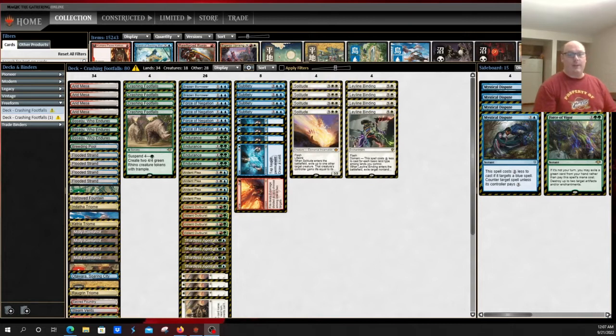One of the decks that has kind of fallen behind in the arms race of the Modern format — as decklists were perfected with Modern Horizons 2 cards — was Temur Rhinos. While it was still a top tier deck and certainly put up results, it was kind of replaced as the top cascading deck by the presence of Living End in particular.